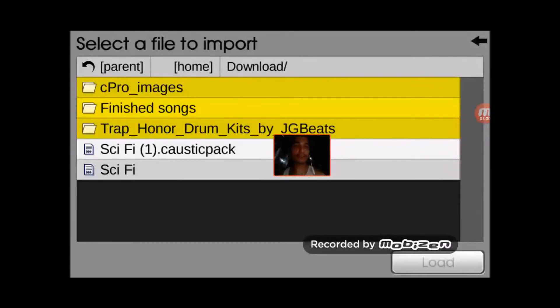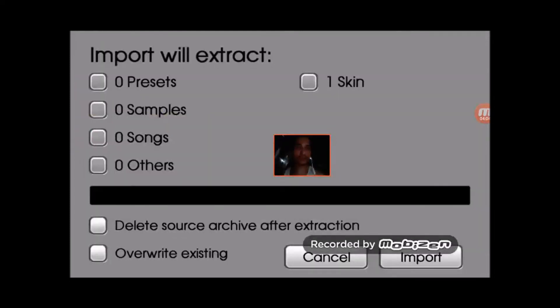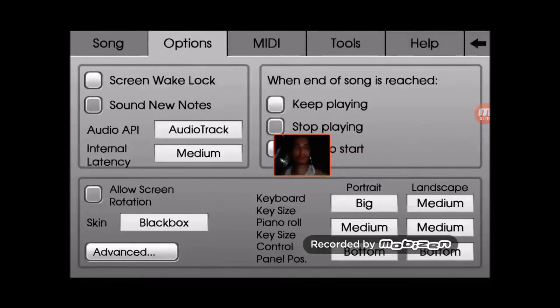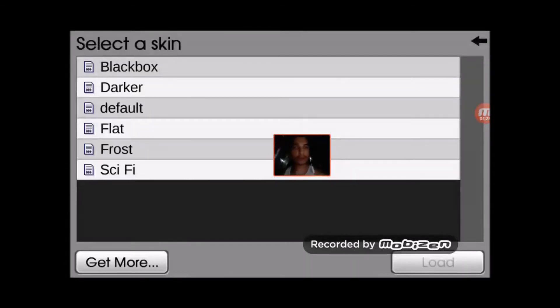It downloaded twice, I guess it did. I don't know why it didn't say it downloaded — whatever. Now hit Import. All right, now it's imported, so all you got to do is hit Options and go down where it says Skin and Black Box.